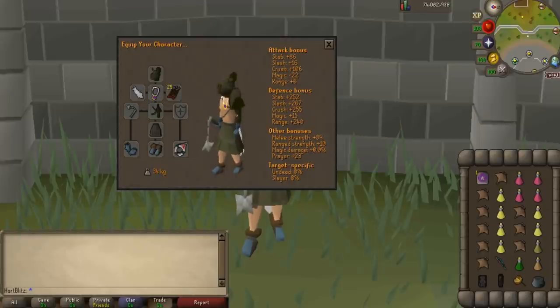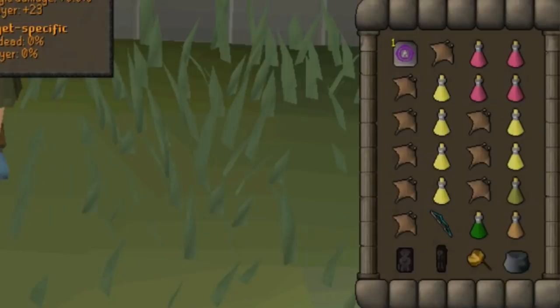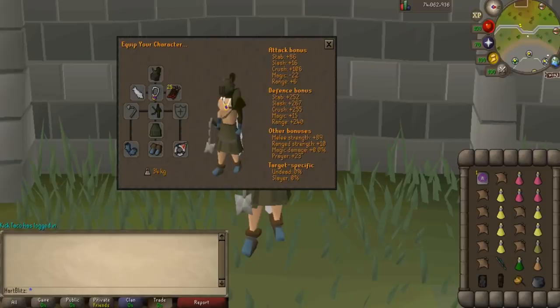The setup I like to use is Full Verac's, the Mythical Cape, Amulet of Glory, Iron Arrows, Rune Gloves, Rune Boots, and the Explorer's Ring. In the inventory I have an Amulet of Glory teleport to get there, 4 Super Restore Potions, 6 Saradomin Brews, a Super Combat Potion, a Stamina Potion, a Royal Seed Pod as a one-click level 30 Wilderness Teleport, a Looting Bag, a Magic Longbow to set up the safe spot, Black D'hide Body and Chaps in case a pker comes, and the rest is Manta Rays.